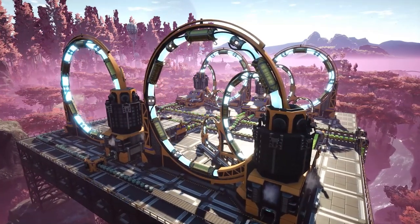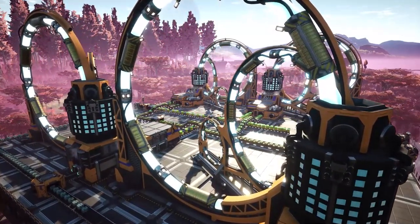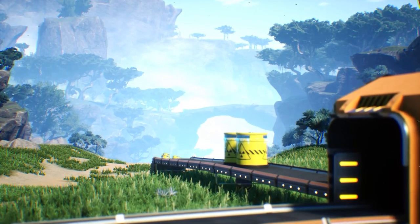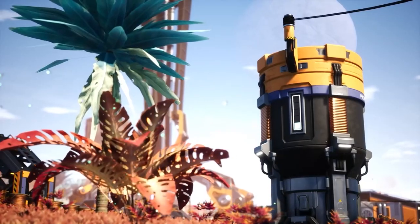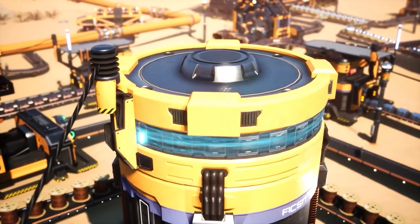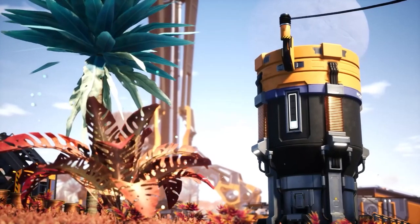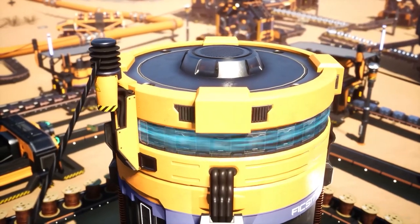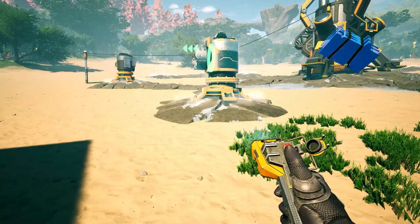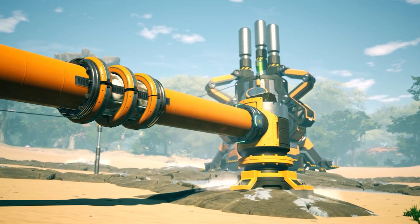The particle accelerator is a new high-tier production building with a large and fluctuating power draw. This will be used, among other things, to create plutonium pellets for plutonium production. Given the fluctuating power draw, this is a good building for making use of the new power storage building. The power storage building simply stores excess power from your grid and uses it when needed. The accompanying power switch can disconnect a factory section from your power grid, which will be useful for saving power by easily shutting off an entire section of a factory. And lastly, there is a new resource well pressurizer building and extractor for the brand new resource wells. In combination, these buildings can harvest fluids from the new resource wells scattered around the map.